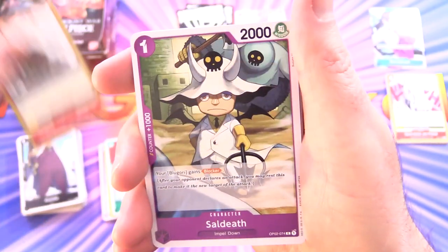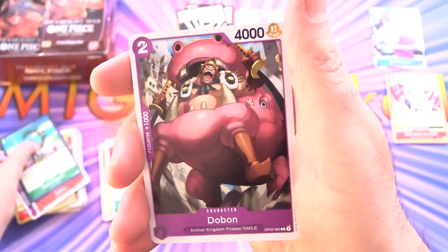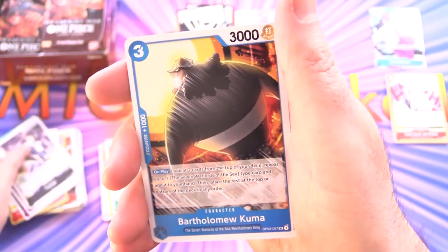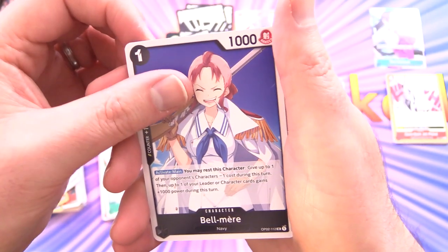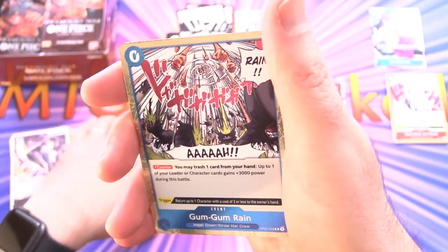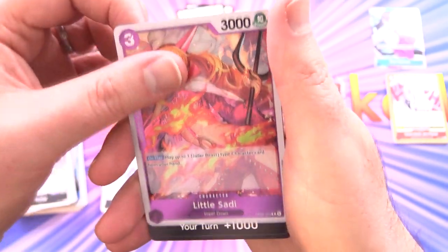We've got Sal Death, Atmos, Land of Wano — that looks cool — Durban, Kabaji, Tashigi, Bartholomew Kumar for the uncommons. Then Minotaur again, Belmare, and Gum Gum Rain — I'm assuming that's one of Luffy's abilities — and Little Sadie. And some more Don.